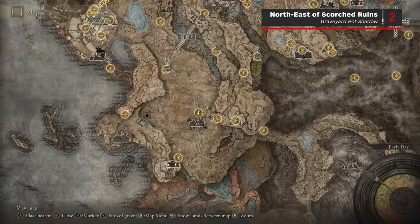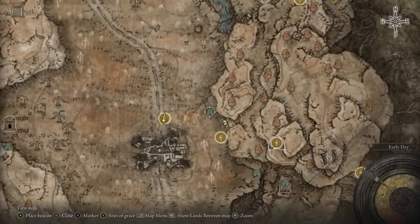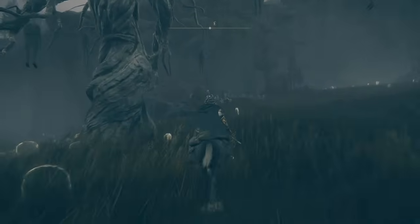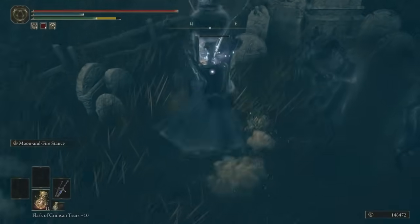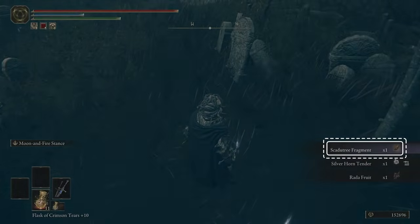Scardew Tree Fragment number 2 is dropped by a Pot Shadow enemy in a graveyard north-east of the Scorched Ruins in the centre of Gravesite Plain. The graveyard rests against the cliff wall on the eastern edge of the Plain and it's fairly easy to spot. If the Pot Shadow disappears before you kill it, reload the area and try again until it drops the Fragment.